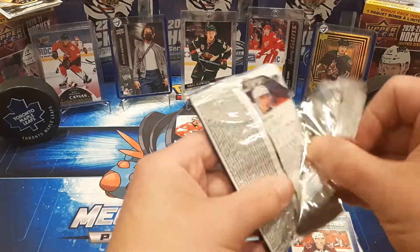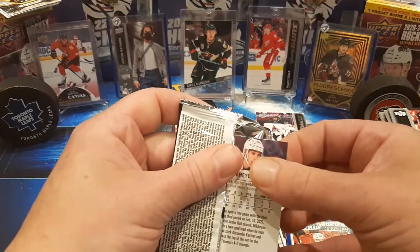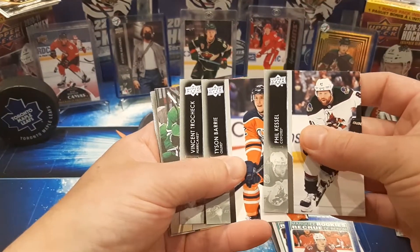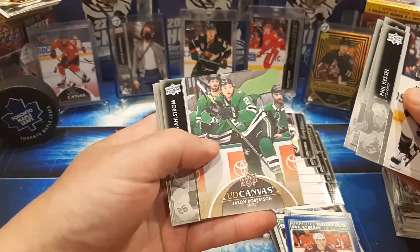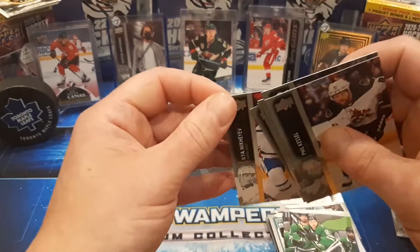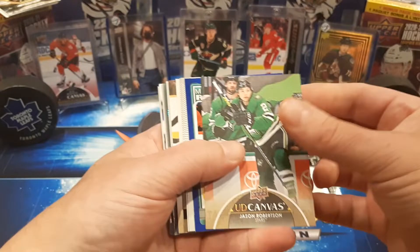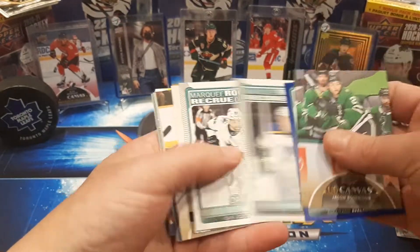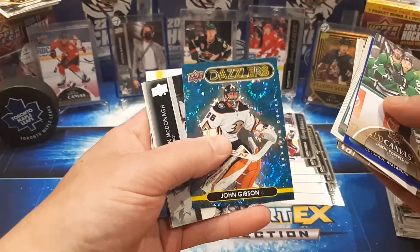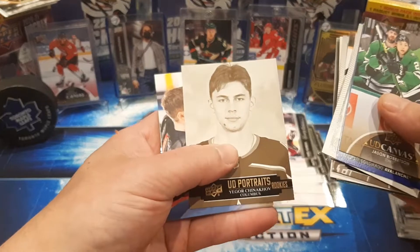Last pack for this box, before I have to go to work tonight. Everybody enjoy the game. Cross your fingers on whichever team you want to win. Phil Kessel, Tyson Barrie, Trocek, Jason Robertson — that's a very good canvas to pull out there. Wallstrom. Couture, Chetica.